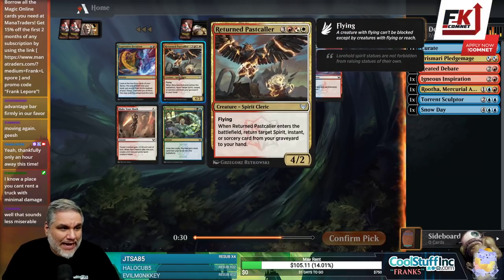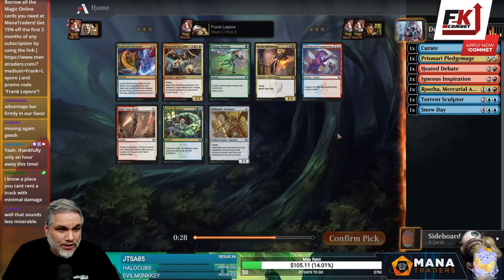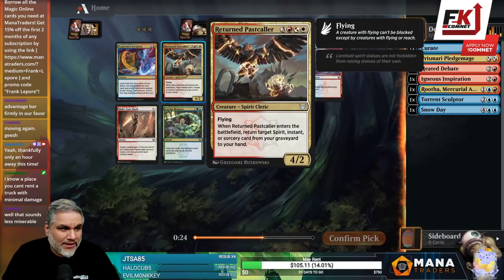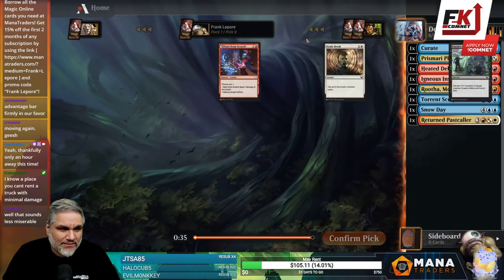I just want to splash both Eureka Moment and Return Pass Color because I think they're very, very good. Maybe I just want the Elemental Summoning — this is just great. We need to splash one white for it, but it's a 4/2 flyer. Yeah, I'm just going to take it.